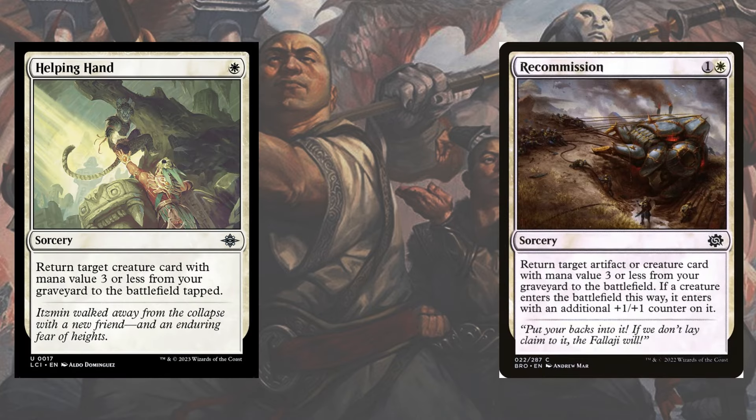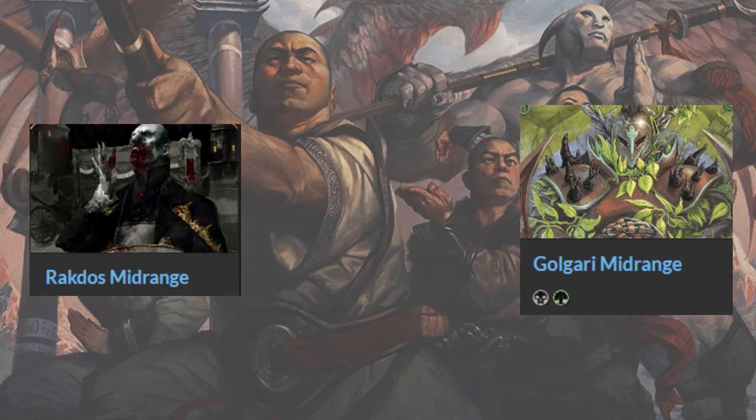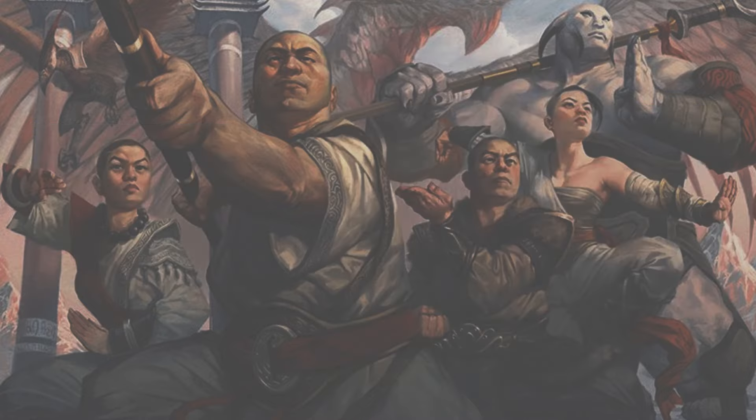As you're the one controlling the pace of the game, you're going to have a good time against opposing control decks and big mana decks that need time to set up their resources. Due to your low mana plan, you can go underneath them and disrupt their ability to ever play the game. This does mean your deck can be weaker to grindier decks like Rakdos and Golgari midrange, as your spells aren't suited for one-for-one trades and you want to be far enough ahead before they slam down Collected Company.